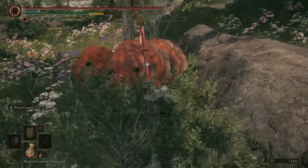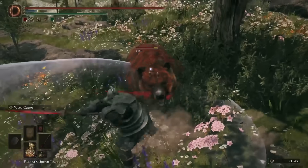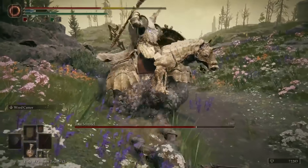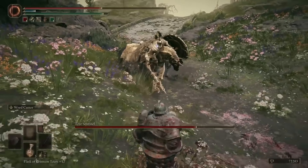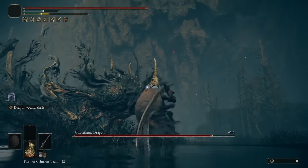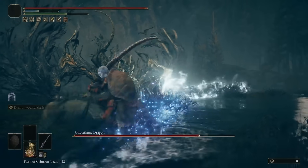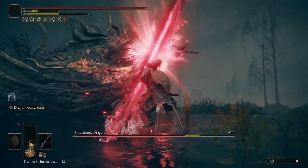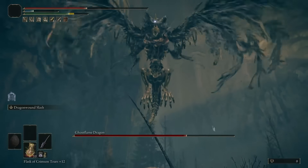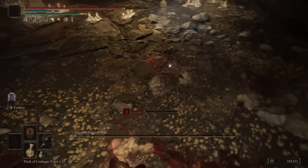Rakshasa's Great Katana is also an excellent choice, thanks to its Ash of War that does wide continuous slashes with the added benefit of super armor, at the cost of taking more damage — great crowd control, excellent damage, and fairly minimal FP cost. This one is found at the Eastern Nameless Mausoleum. Finally, the Dragon Hunter's Great Katana is a must-have if you plan to kill lots of dragons. Its scaling isn't as good, but it does extra damage versus dragons, and its Ash of War can be charged to launch a very powerful projectile that does great damage against dragons in particular. It can be found as a reward for killing the Ancient Dragon Man in the Dragon's Pit dungeon.